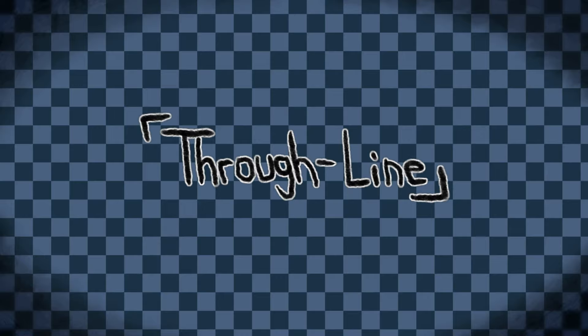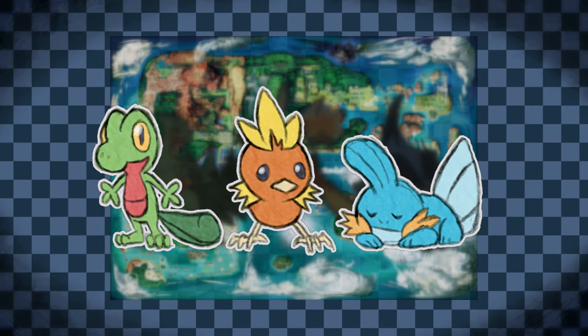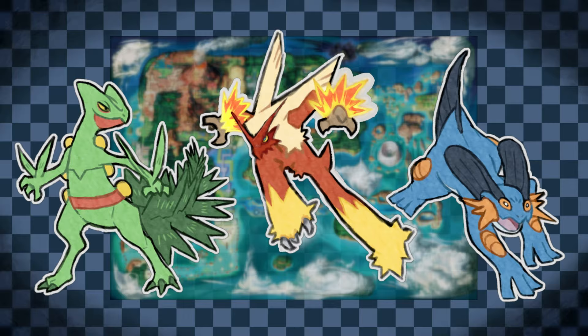Coming up with iconic designs for three separate evolutionary lines is definitely an undertaking, but thankfully, we don't have to approach them individually. Starter trios typically feature a thematic direction, or throughline, that unifies the group. Treecko, Torchic, and Mudkip are inspired by exotic pets, but become very monstrous and cool-looking by their final forms — the perfect leads for Hoenn's design ethos.